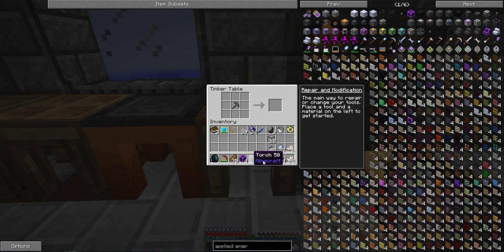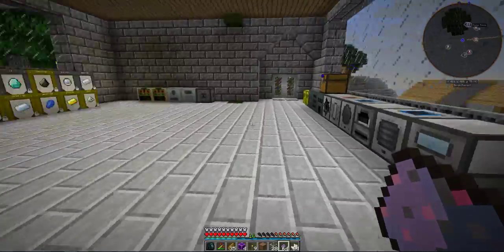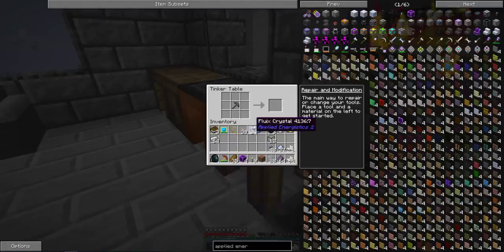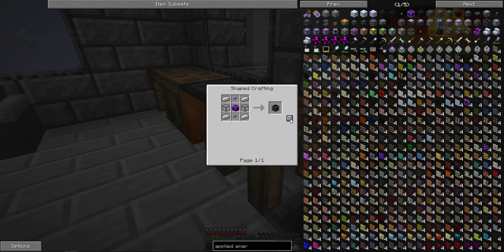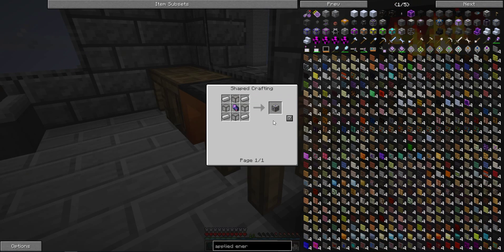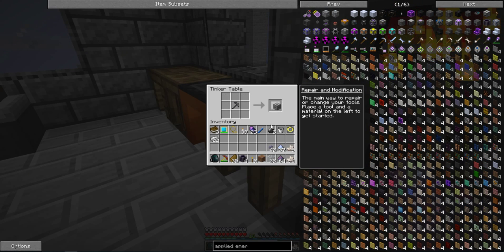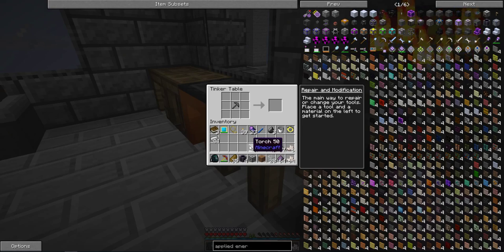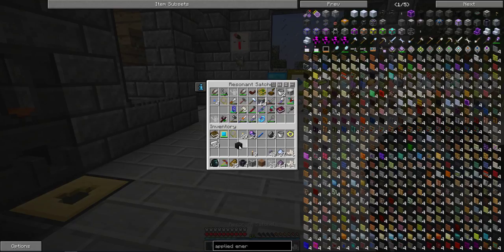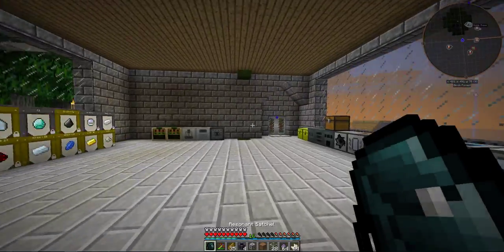What am I missing? I need iron, man. Let's see — four, nailed it. And what I like to do is get this energy acceptor just in case, because you never know. I'm just going to go ahead and use my Tesseract I have in my bag for power for now.